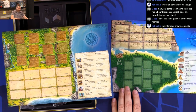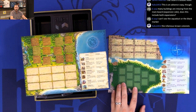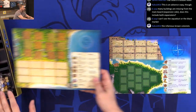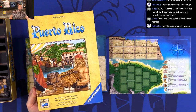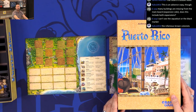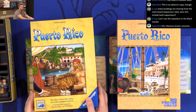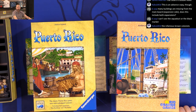So the one on the right — sorry guys, making you all motion sick. We have new edition on the left, original edition on the right. Start with the covers — there you go. You can see what you're looking at there.